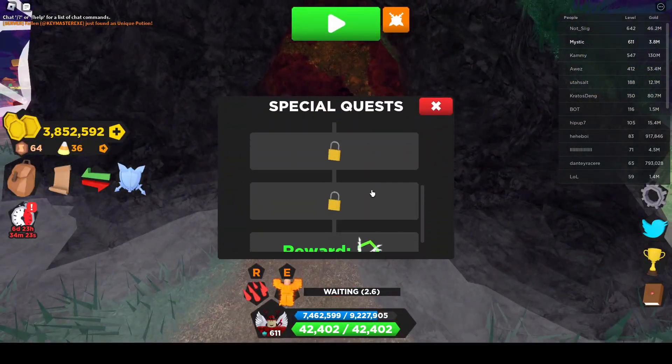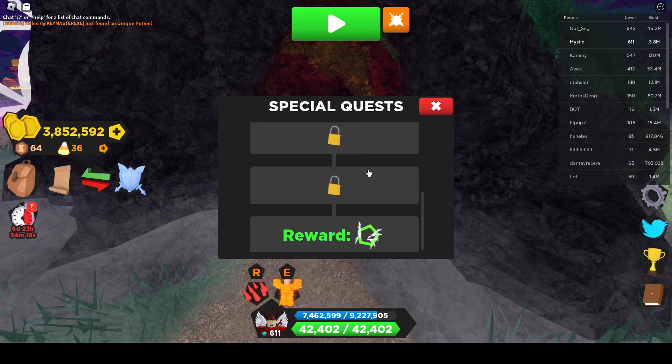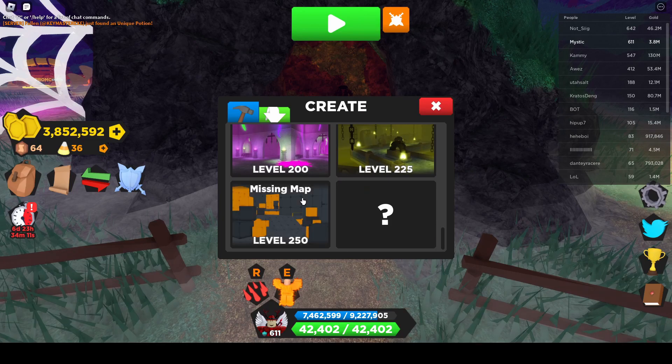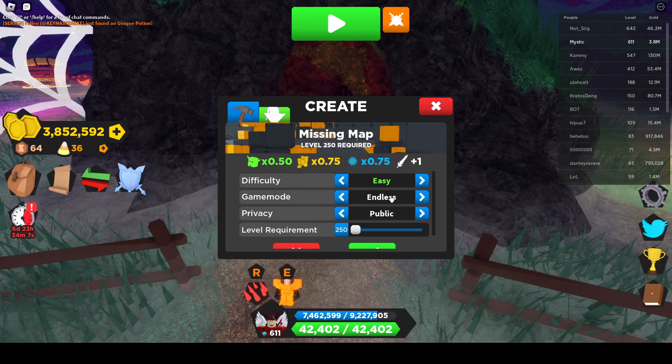And there we go — the special quest is complete right there. Now I have to defeat 10 mini-bosses. I think the best thing for that is going to be a dungeon that has a lot of rooms. I think I'll just go do Missing Map for this one.